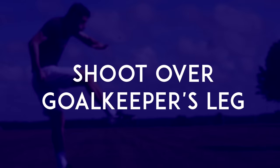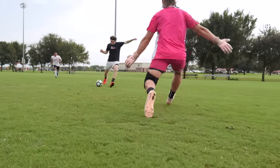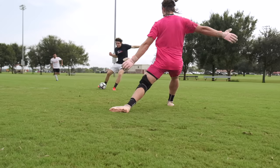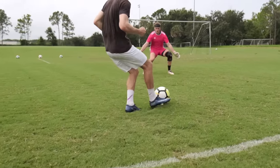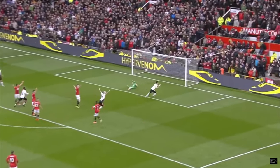Shoot over the goalkeeper's leg. When an attacker is facing a goalkeeper in a 1v1, probably the most common way to score is to simply pass the ball to the side of the keeper. Sometimes, though, goalkeepers will stretch out a leg specifically to block this type of shot. That's why, when you're sliding the ball past the keeper, it's often a good idea to put the ball a little off the ground. This will help you avoid the goalkeeper's leg, but also keep the ball low enough that they won't be able to block it with an outstretched arm. If you watch closely, you'll notice that a lot of top players do this in 1v1s.